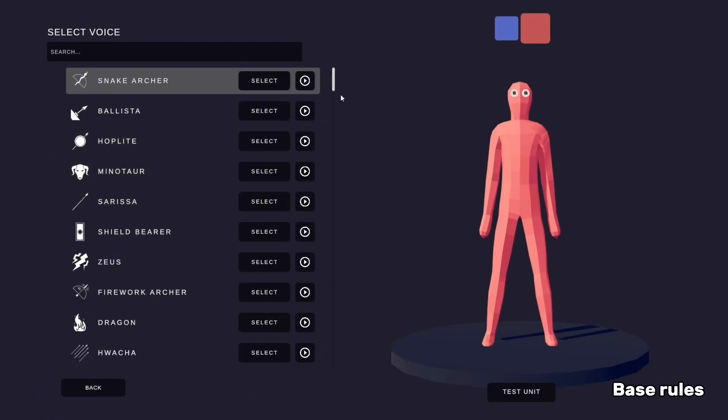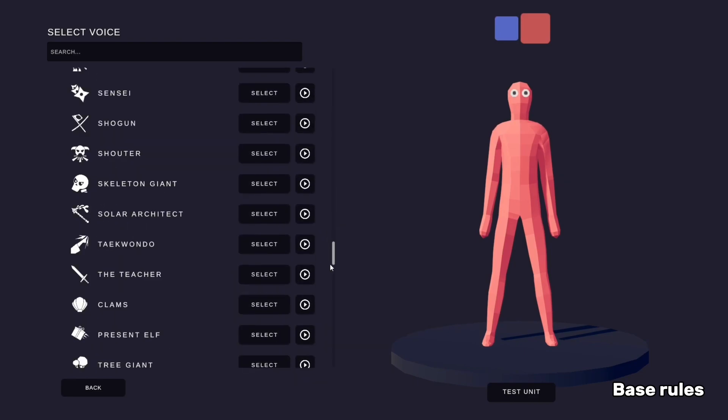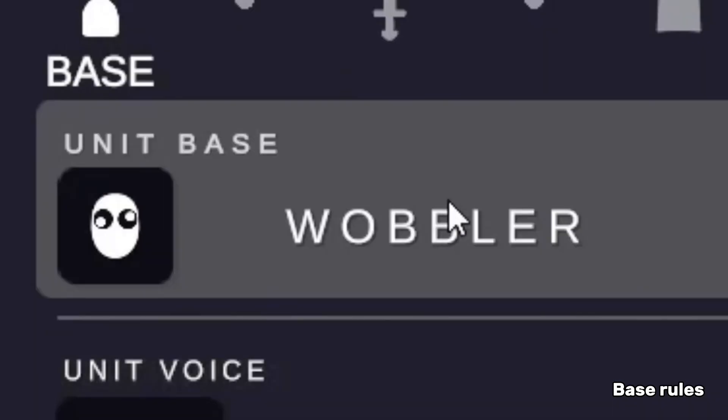The pitch isn't necessarily needed because all it does is change their voice, but if you want you could try it. I also forgot that you can change the unit's base from a skeleton, a normal person, or a short guy.